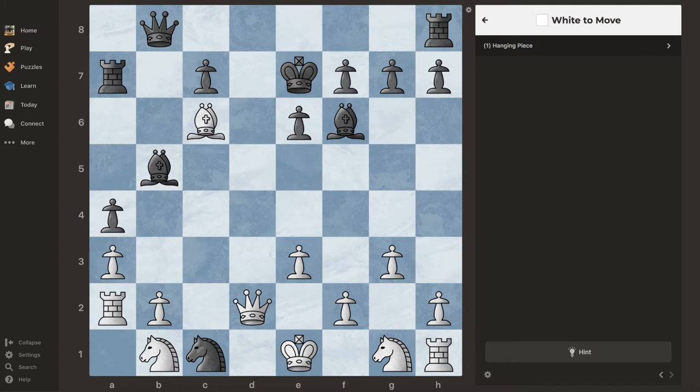The theme is actually hanging pieces. If you're new to this concept, a hanging piece is a piece that has no defenders. Like in this case, if you look at the black pieces, this knight right here is a hanging piece. So if I took it with the queen, there's no black piece protecting it and able to capture me back.